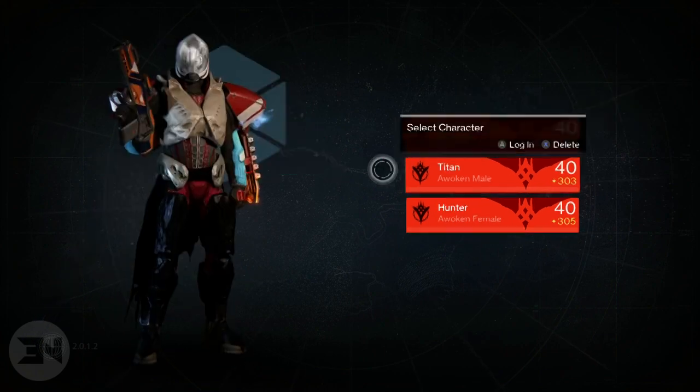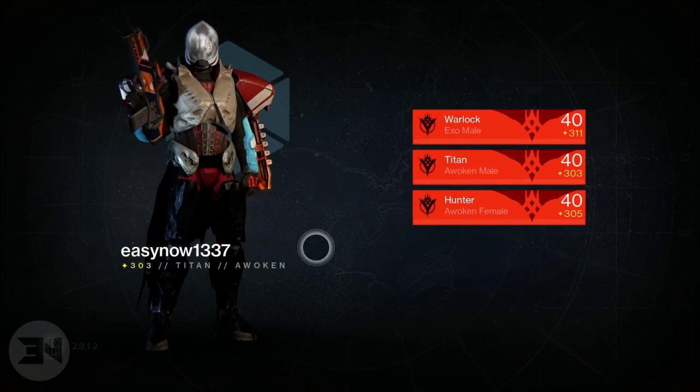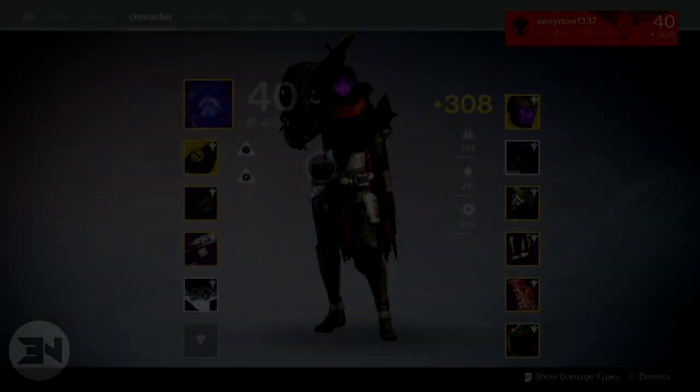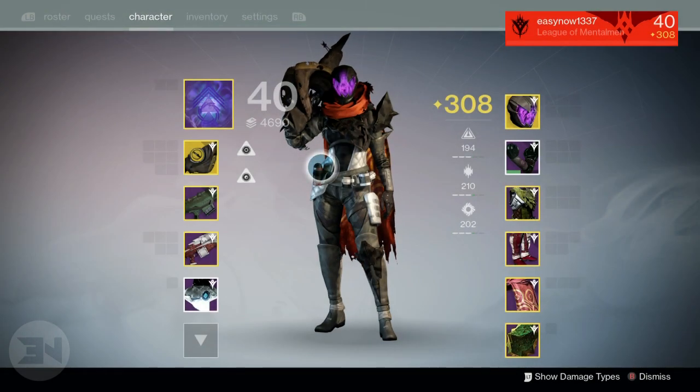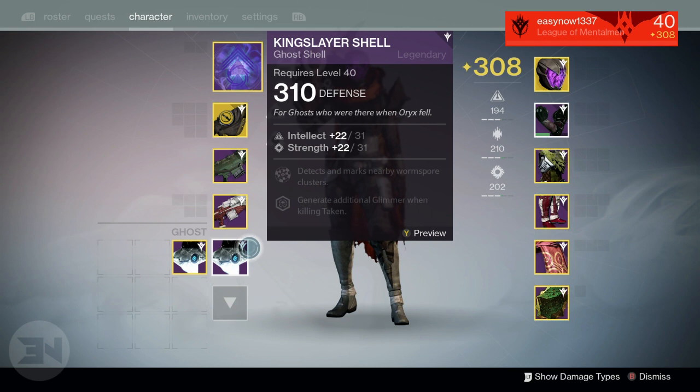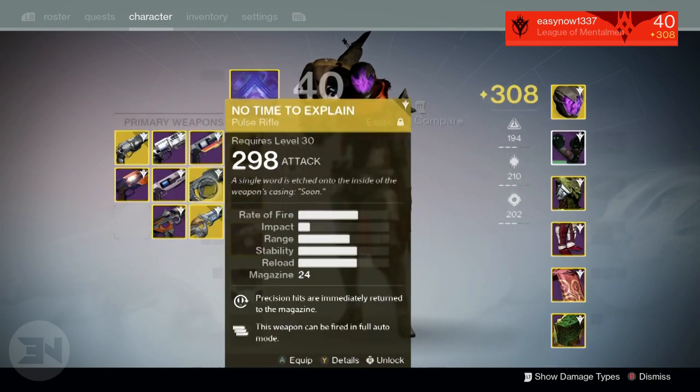I'm going to look briefly at what the hunter and titan have, and then everything my warlock got. So first, the hunter: I got a 310 ghost out of Oryx on my hunter, which is great because I don't have to keep moving the same ghost from character to character — I can just leave it on my hunter.